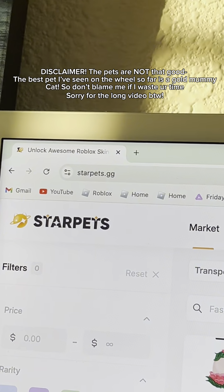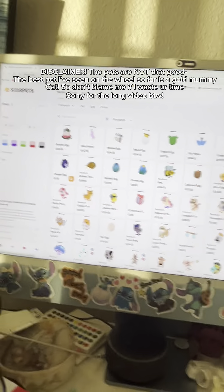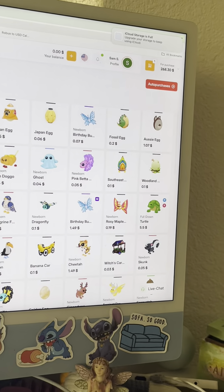Want to know how to get free pets in Adopt Me? First of all, go to starpets.gg. I'm going to show you the free method, but you can also buy a bunch of pets off of here too.